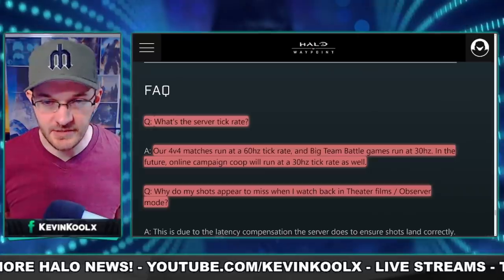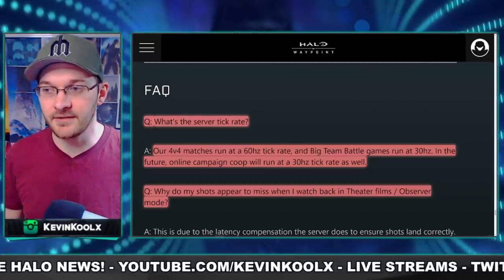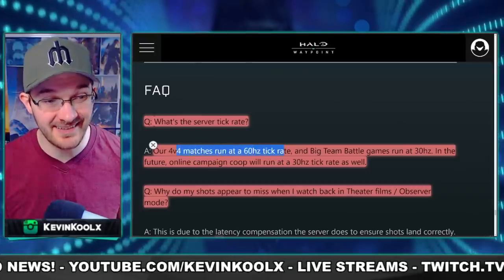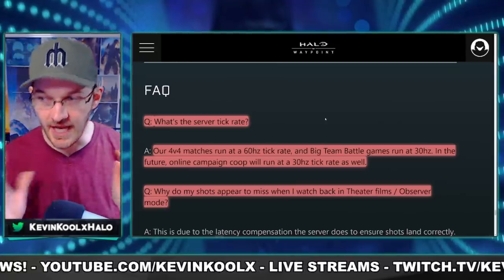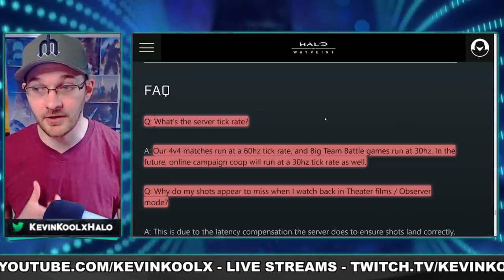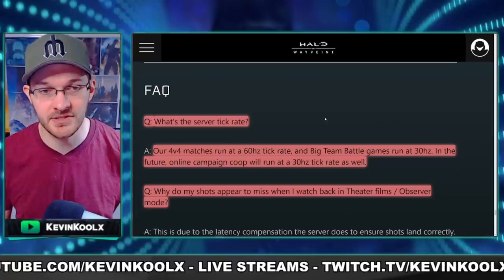I experienced desync issues before back when Battlefield 4 first launched, and I thought it might be due to low tick rate servers. But 343 states that for 4v4 matches they use 60 tick rate servers, which is the gold standard — so it's not necessarily a server issue. It's the lag compensation tied behind it. Players lagging with high pings causes you to experience being shot around the corner. They also mentioned that Big Team Battle uses 30 Hz servers, which makes sense because there's a lot more information with larger games — that's pretty standard in any shooter.